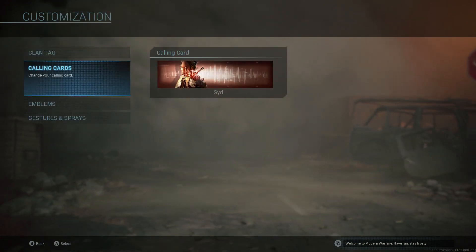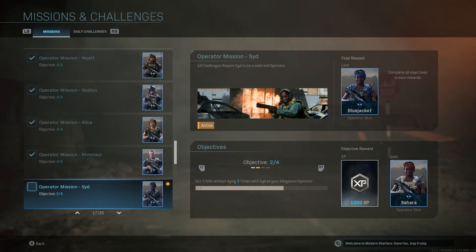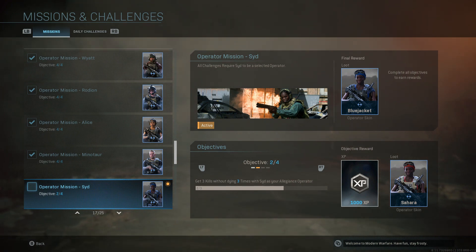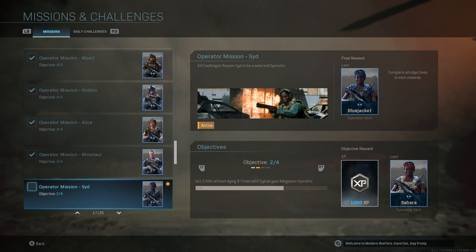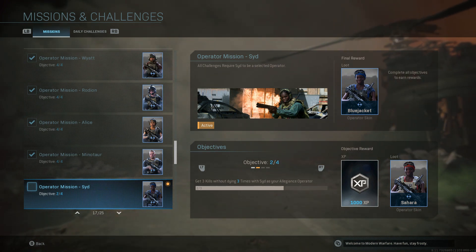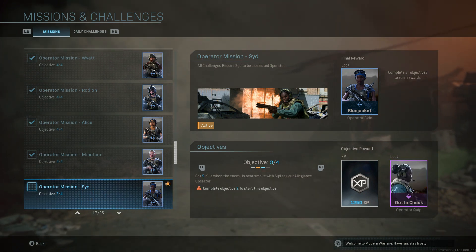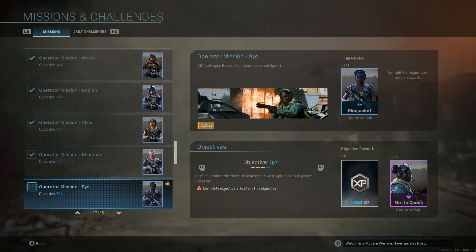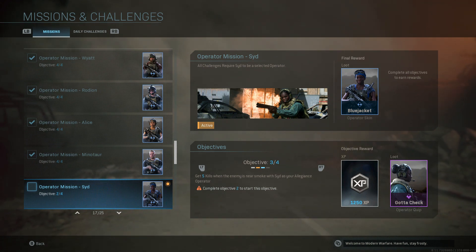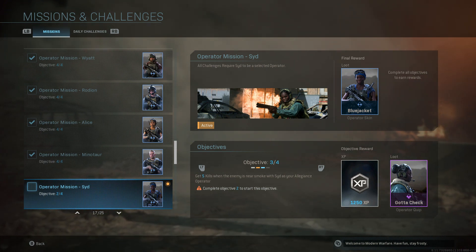The next thing we're going to unlock is an outfit — you get two outfits for each one of these operators. You can see she has a red bandana on the one we're going to unlock next, and when you finish all four of the objectives she has the blue bandana and blue outfit on. We will be unlocking the red one once we get one more kill. Then our next challenge is getting kills near smoke, and I'm going to show you how this challenge is totally worded wrong.